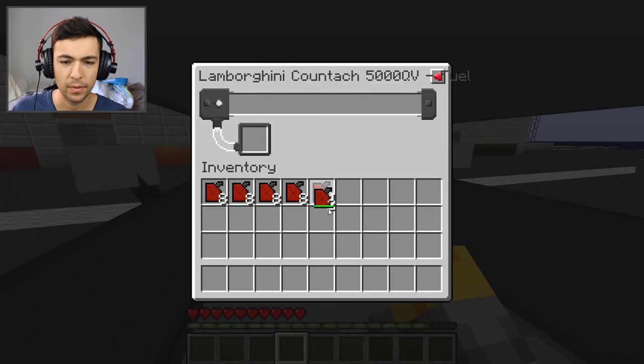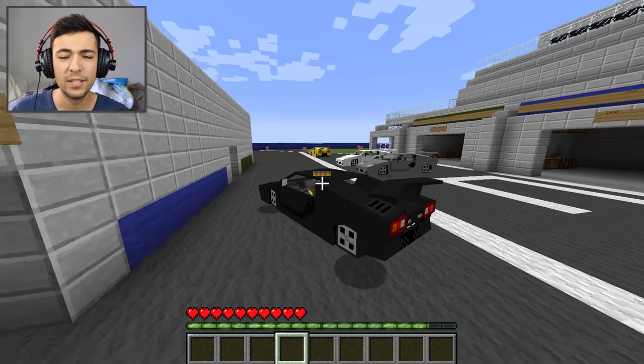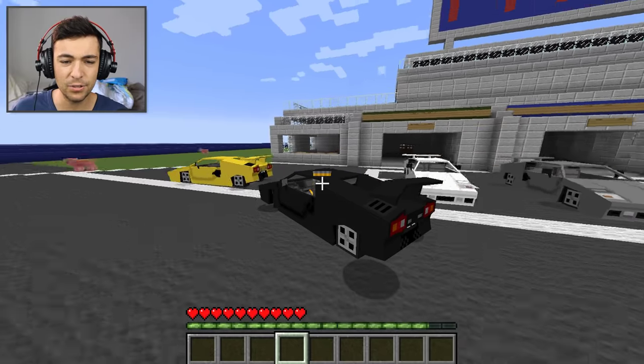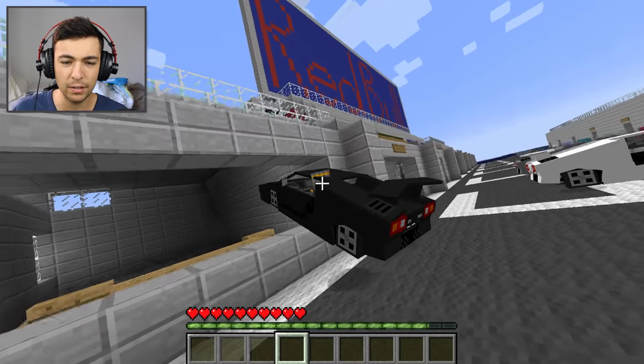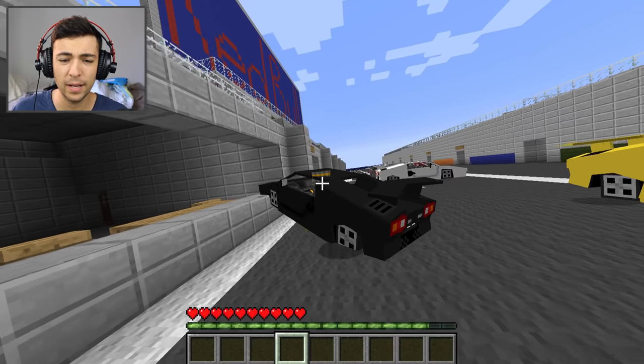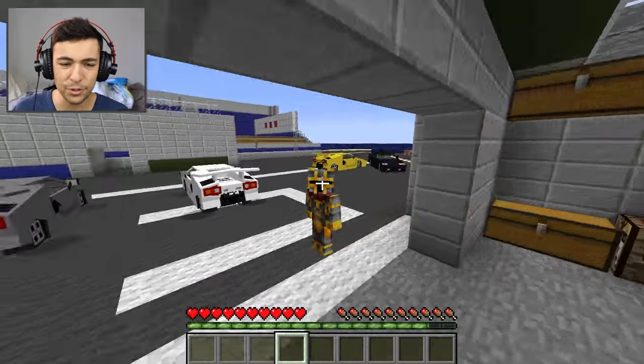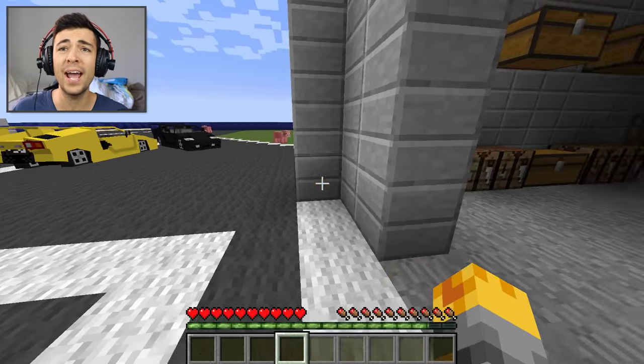Let me add some fuel to this car. Here we go, around we go. This is great. Let me just park — watch out guys, I want to park. Reverse a little bit and there you go. We just dropped that car there. That was a nice little showcase of the Lamborghinis.